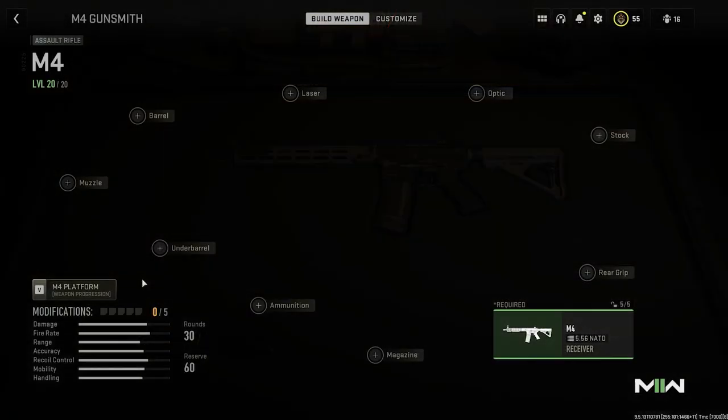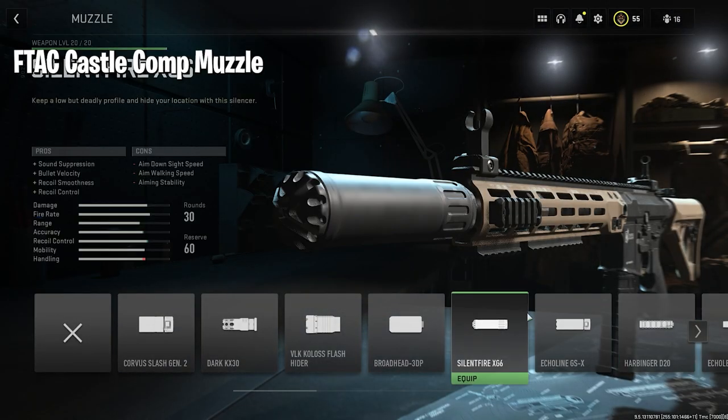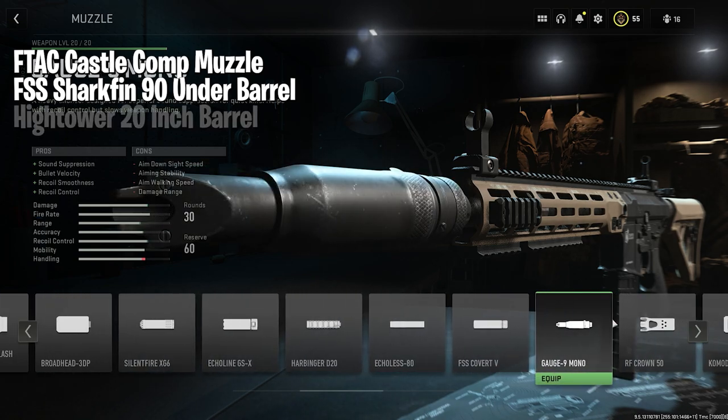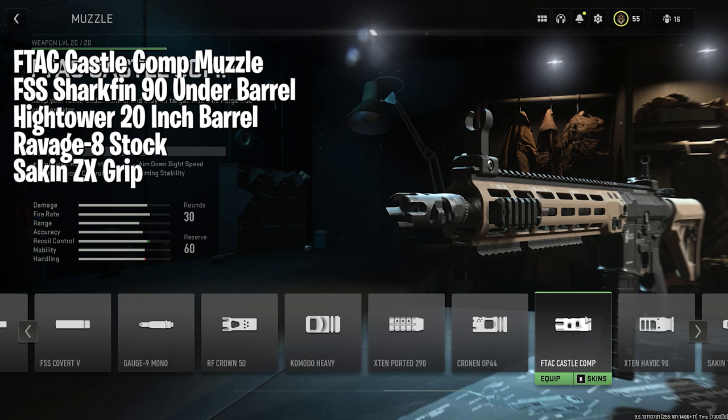Moving right along, we have the M4. We are going to equip it with the F-TAC Castle Comp Muzzle, the FSS Shark Fin 90 underbarrel, the Hightower 20-inch barrel, the Ravage 8 stock, and the Saken ZX Grit.